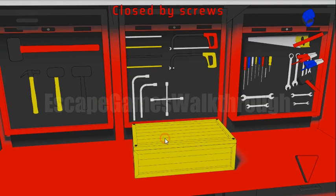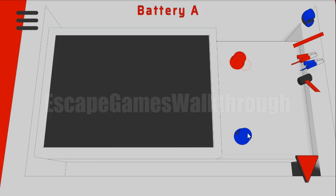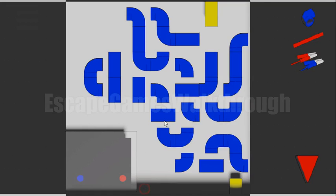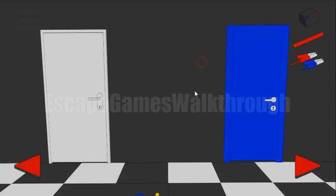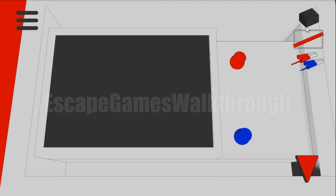It's closed with screws — we have screwdrivers now. We have wires but we don't have a battery. The battery can be found on the floor. Let's break the correct floor tile — here's a puzzle to solve. First we need to add the missing pipe, then connect start and end. We've got the battery, and now we need to attach the battery here.